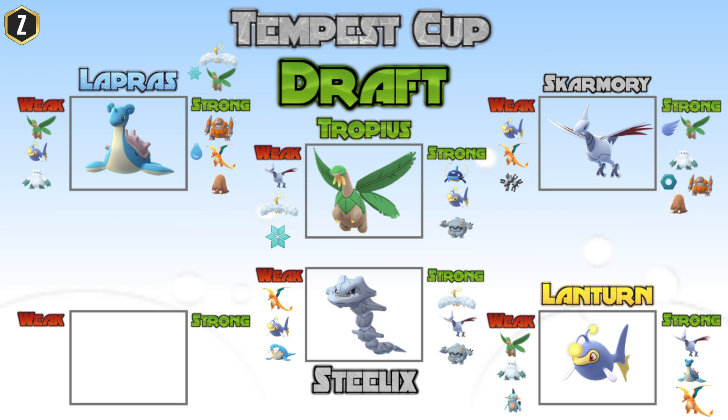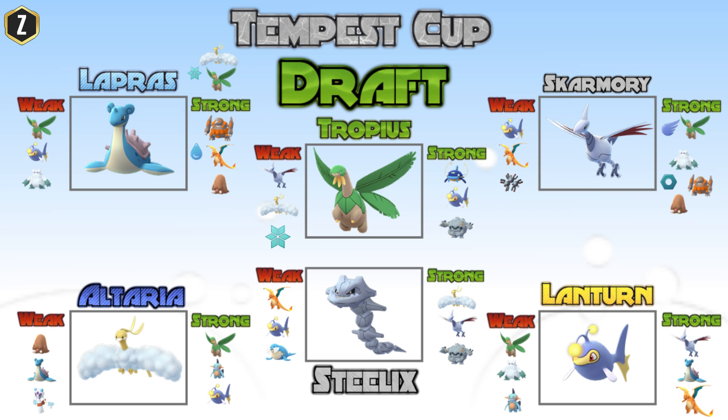The final Pokemon on my team is going to be Altaria. Just like Tropius, Altaria's Dragon Breath fast move is broken — it does so much damage. Altaria is going to be able to wall a Tropius, completely take out the Water-Ground meta, and do a lot of work against Lantern. But Altaria's weakness is going to be Ice Pokemon — Froslass, Legacy Lapras, Piloswine — they're going to be doing super effective damage to Altaria.